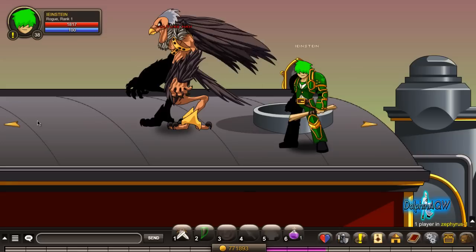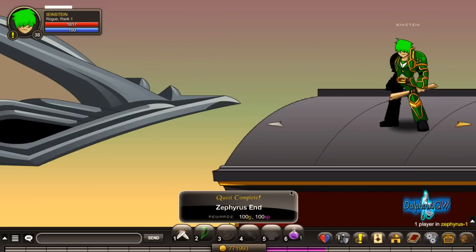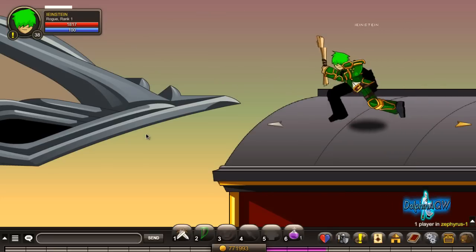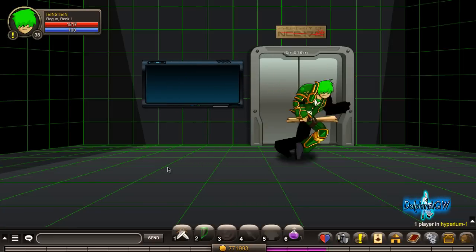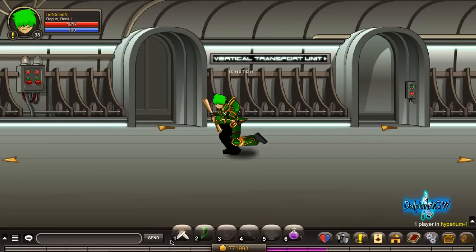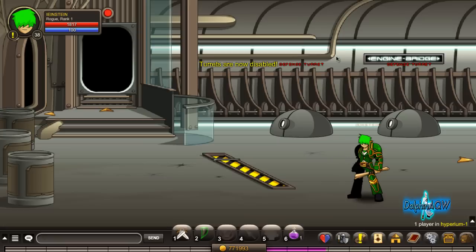Keep going left — that's number six and we complete the quest. Go left, exit, and go back. Click the first button and check if the turrets are disabled. As you can see, the turrets are now disabled! Thanks for watching, hope you enjoyed.